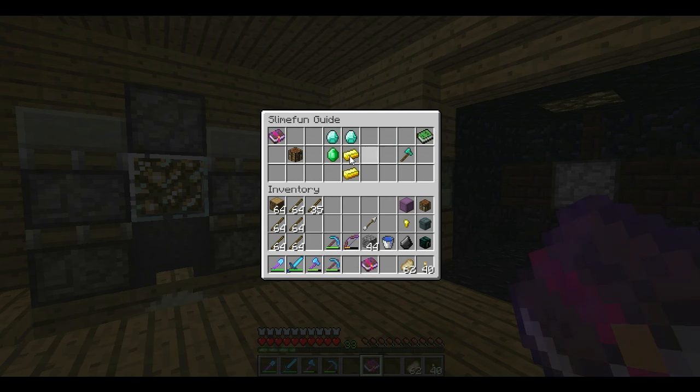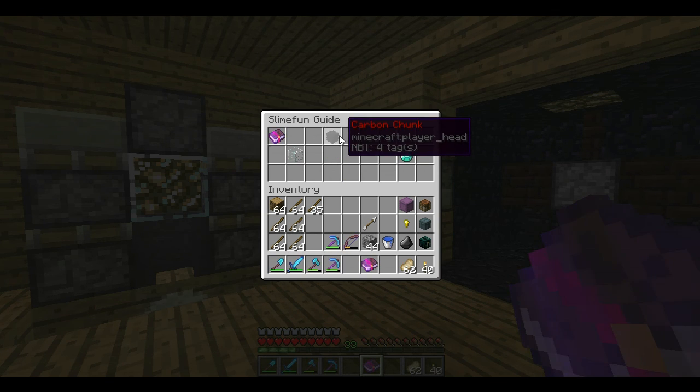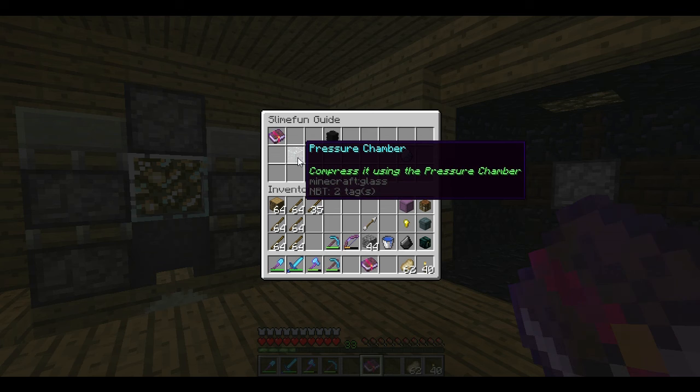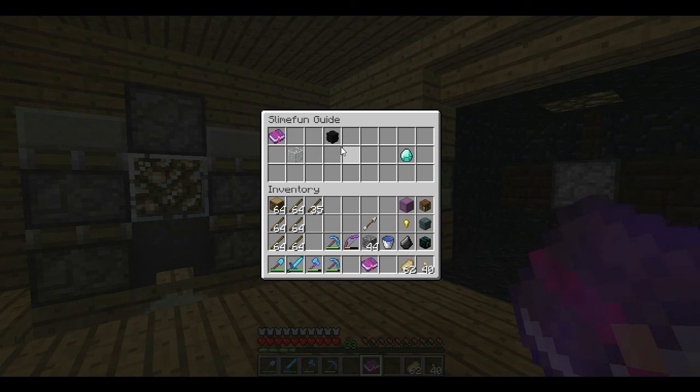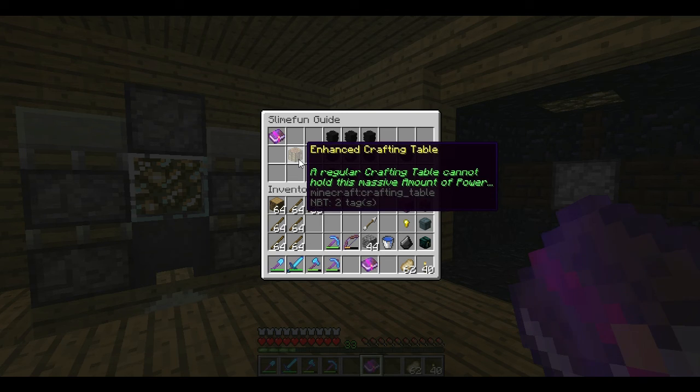To make a lumber axe I'm going to need 2 gilded iron, which I showed you last episode, a synthetic emerald and 2 synthetic diamonds. In order to make a synthetic diamond I'm going to need 1 carbon chunk, and to make that I need to put it in a pressure chamber, which is this over here. In order to make a carbon chunk I need 8 compressed carbon surrounding a flint in an enhanced crafting table.